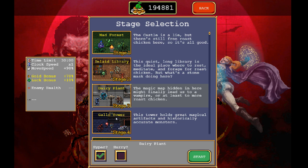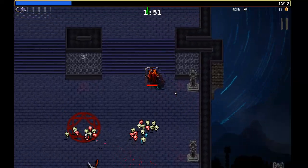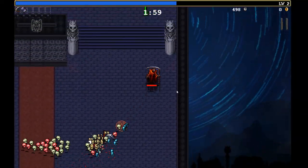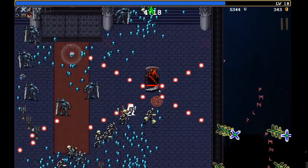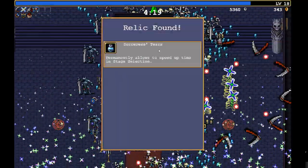You will also notice Hurry Mode beside Hyper Mode. All it does is make the timer go down twice as fast. To access Hurry Mode, go down instead and follow the arrow to that potion.